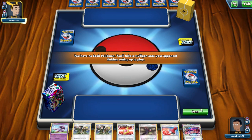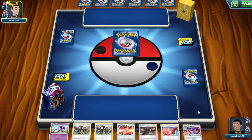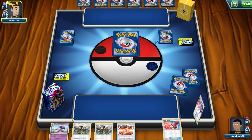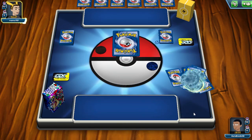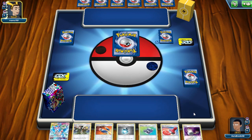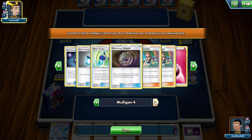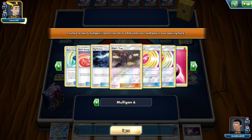So the matchup spread is pretty good so far. Because of the cards I play, I have a really good Malamar matchup against pretty much every variant. And then I have a pretty decent Peek Around matchup — oh my god, six mulligans.